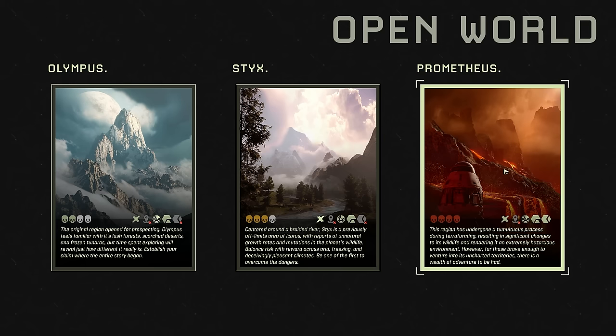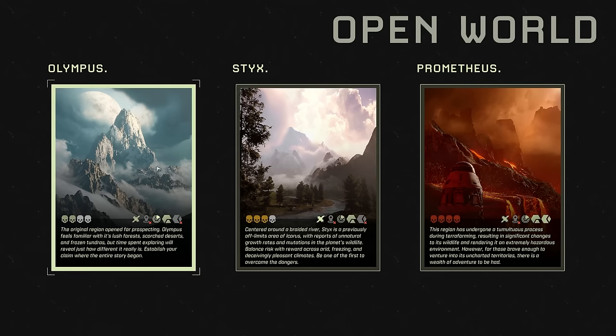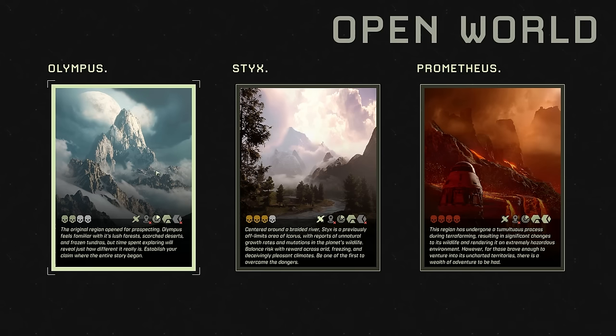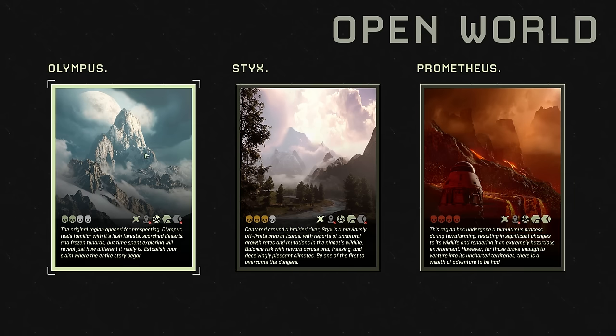Prometheus is find what you need without getting killed. It's very difficult and as such they actually give you, I think it's 20 levels at the start, where the other ones you start on effectively zero. I think you can start level 10 on Styx if you want but I'd prefer to start on zero. So I'm just going to go with the original landscape for now. If I make another series I might do Styx and maybe Prometheus, but for now I'll just stick with Olympus.